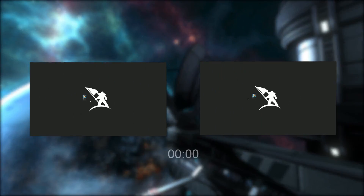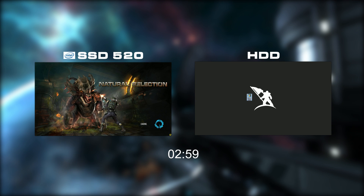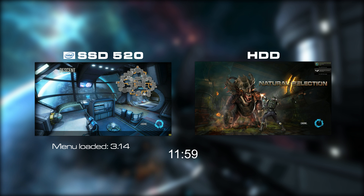We installed these solid state disks and ran a little experiment. On the left is the SSD520, and on the right a spinning disk hard drive. Both are loading Natural Selection 2 from the desktop. Each was loaded on the same machine, and as you can see, there's quite a difference in performance.